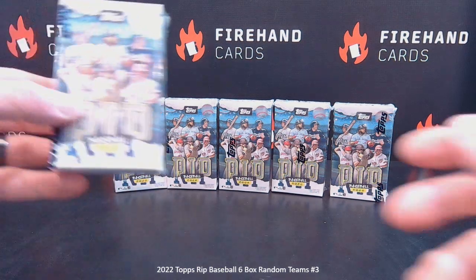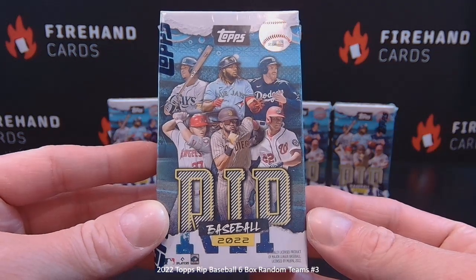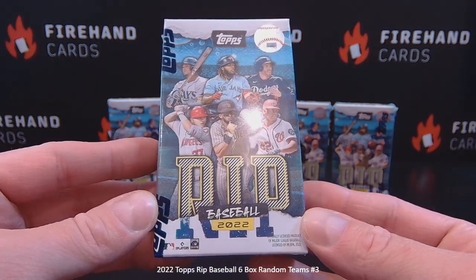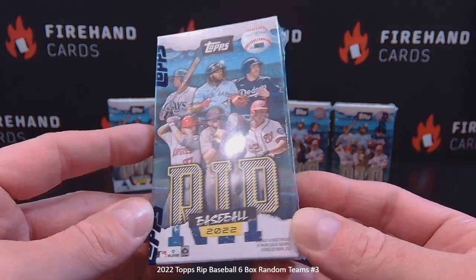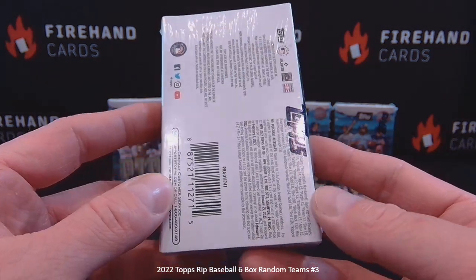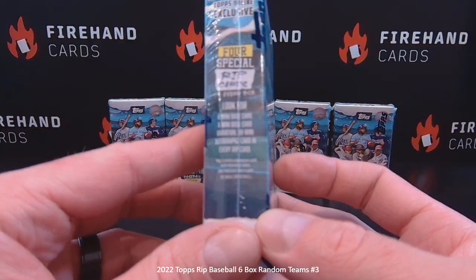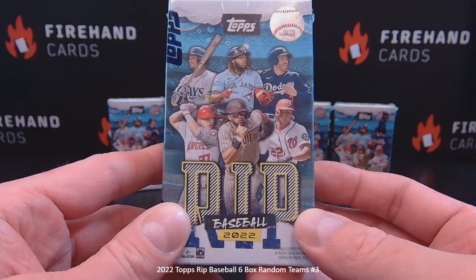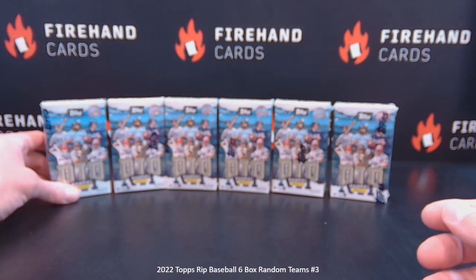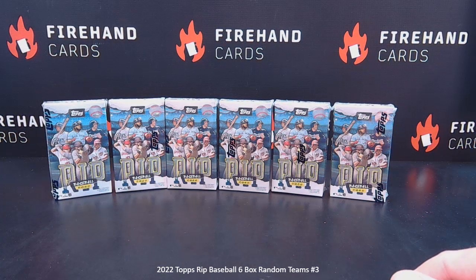Okay, here we go — Topps Rip Baseball 2022, six-box break, random teams, number three. This is the third and final break of this product for us. Each box has just one pack inside, and each pack has four cards. Every single card is a rip card. We're not going to rip the cards — we'll ship them to you, and it's up to you to rip them or sell them. Inside could be insert cards, mini cards, different stuff. All the regular rip cards we open are numbered.